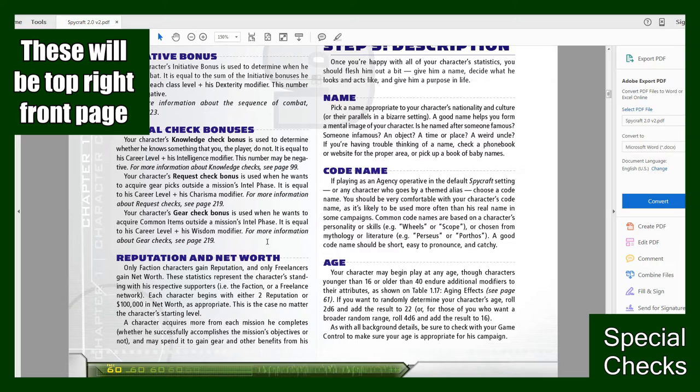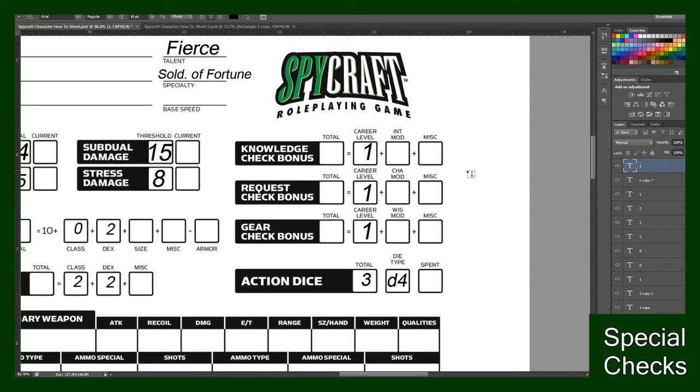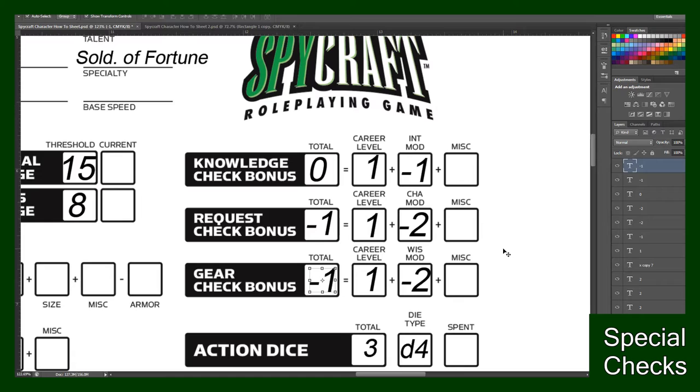Next we'll fill out your Special Check Bonuses. Your character's Knowledge Check Bonus is used to determine whether he knows something that you the player do not — it's equal to his career level plus his Intelligence modifier. You'll fill in your character's level for each of these: Knowledge Check Bonus, Request Check, and Gear Check. So just fill in your career level and then put in the accompanying mod — Knowledge Check uses Intelligence, Request Check uses Charisma, and Gear Check uses Wisdom.